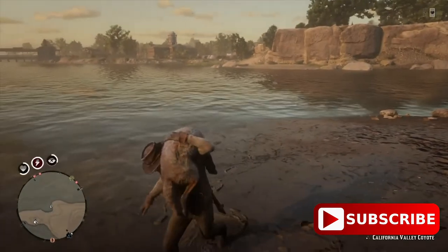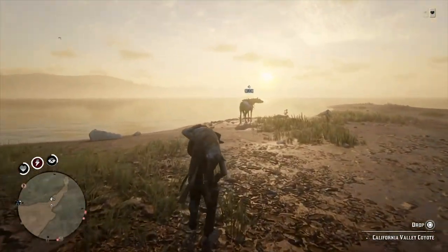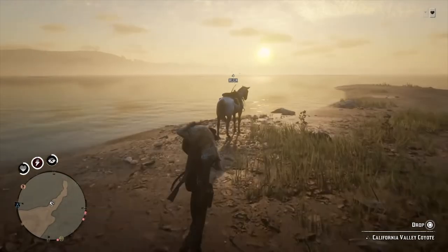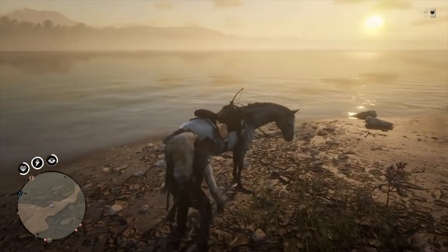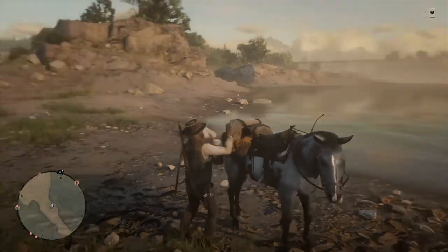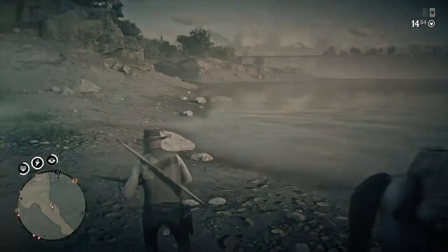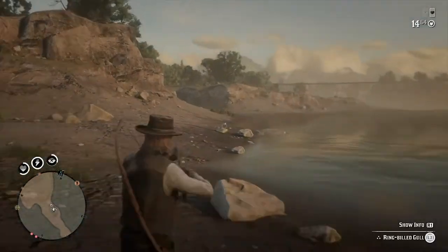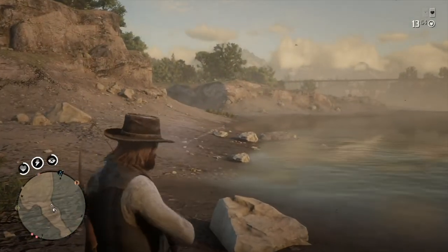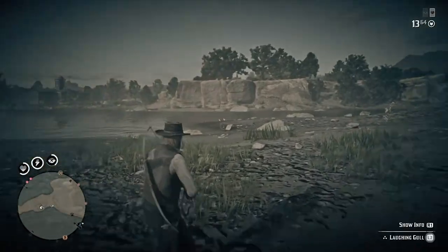If you're also struggling where to find coyote, there are some kind of right above where I am right here. They're pretty much all over the place, so those will be pretty easy to find. I'm going to keep it rolling through this to show you guys how quick and easy it actually is to get to the butcher. Because this location, if you just go straight through the water, is actually super easy.